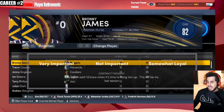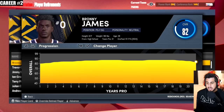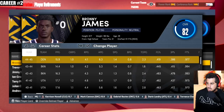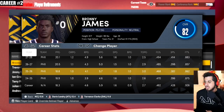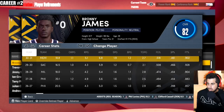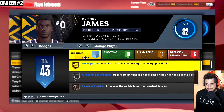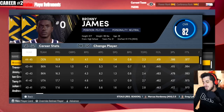Career number two: Bronny played 20 years in the NBA and retired as an 82 overall. He never got better than like an 87 overall — this might not even be a Hall of Fame-type career. He averaged 18 points a game for his entire career. He played for Phoenix, Milwaukee, Sacramento, Memphis, Utah, Brooklyn, and then retired in Denver. He was able to capture one NBA championship in 2045, which was his last season — so he was probably a glorified role player or solid starter at that point.